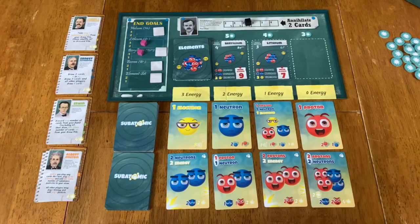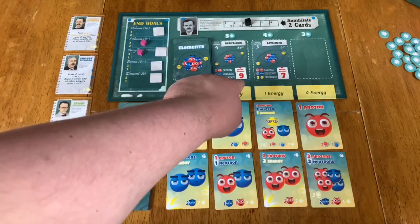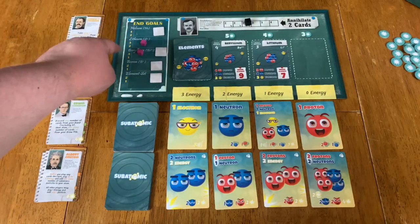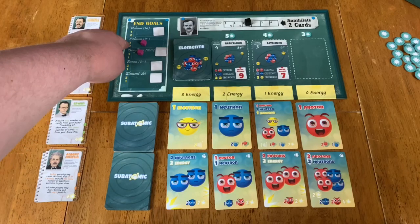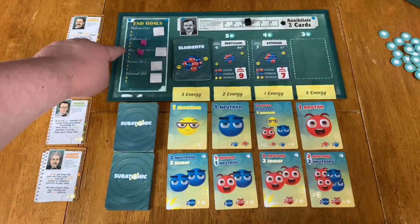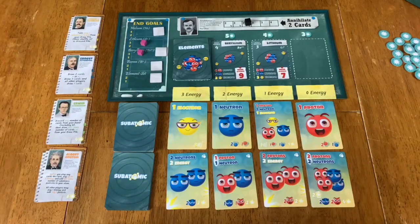So there's a lot of variety within those as well. For the points at the end of the game, it's going to be all your elements — their mass number at the bottom right of the card is the victory points. And then also this track on the left of the end goals: whoever has the most cubes in a given element or category is going to get that as a multiplier. So for instance, if we had the most cubes in lithium, we would get three points per lithium card at the end of the game; whoever had the second most lithium would get two points. We total all those up, and whoever has the most points wins.